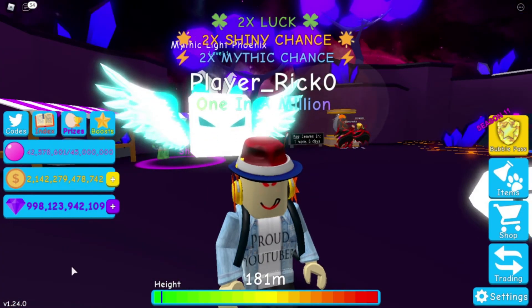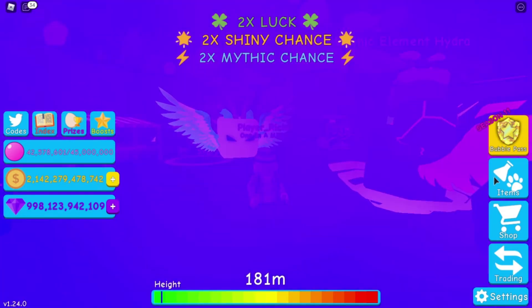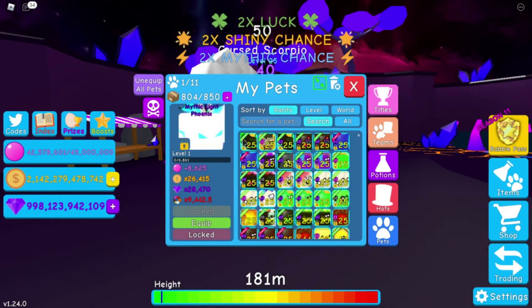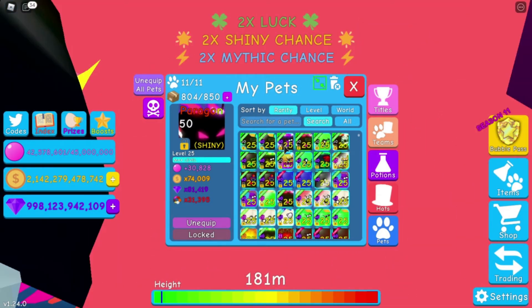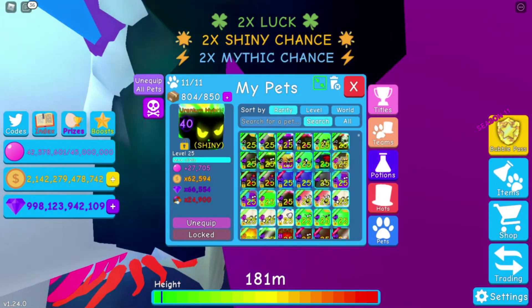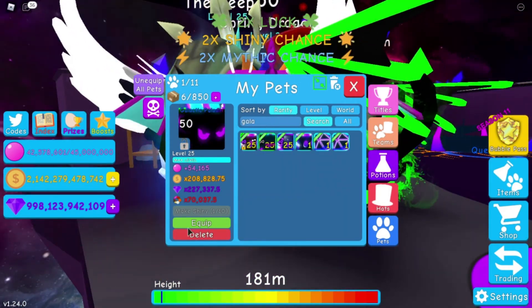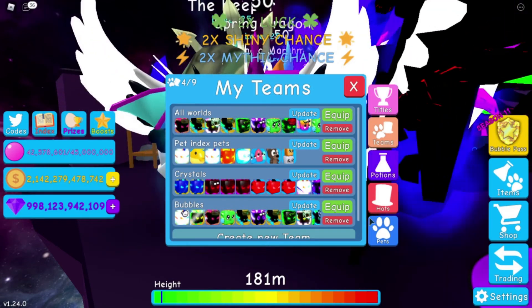There is not much else I can show you guys — I can put it in my teams. Let's go to all worlds and unequip my worst pet for it. I think it is this galactic bunny. Actually it's the uranium hybrids. And then the galactic paladin — boom. Let's click on update, boom.